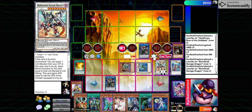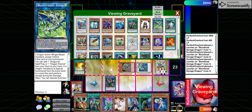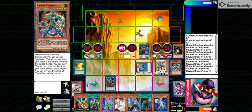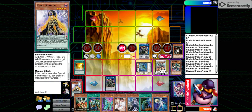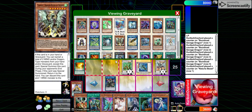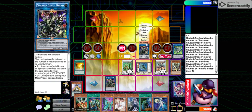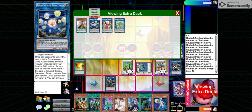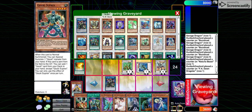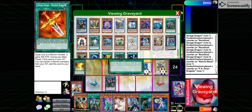One, two, three, four counters — then gain Sir Yuja, and then use the effect of Glowbulb in the grave, summoning Nat Beast. Then use the effect of Tempest, banishing Elpi and Romulus. With these two, go into Hieratic Seal. This is the end board — and you also get an add. So this is the end board.